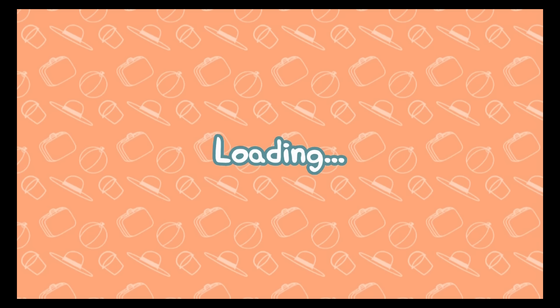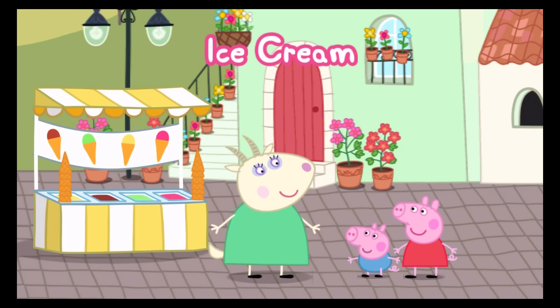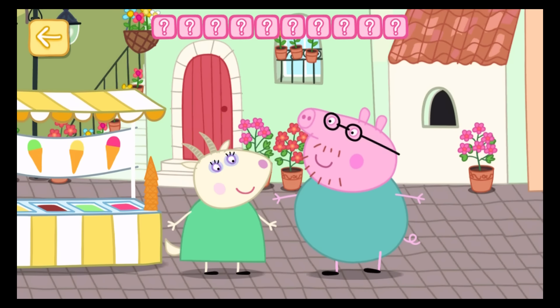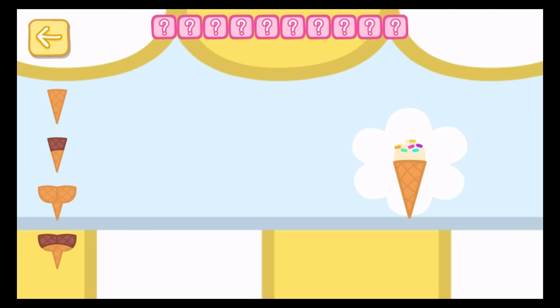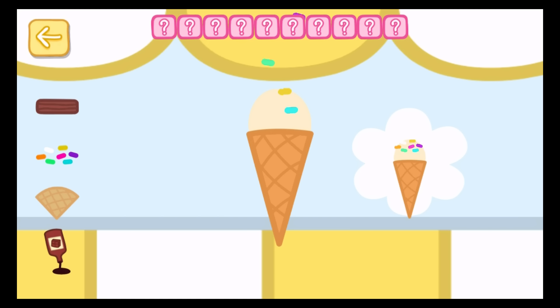Ice cream. Peppa and George really, really love ice cream. Help them make an ice cream and then decorate it. Choose an ice cream game to play. Help Auntie Goat to make the ice cream. Match the ice cream that you can see. Daddy Pig.